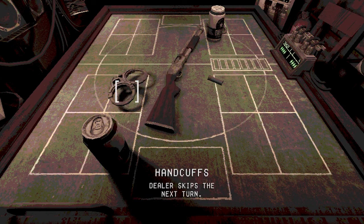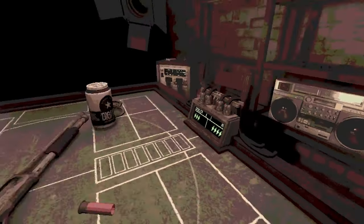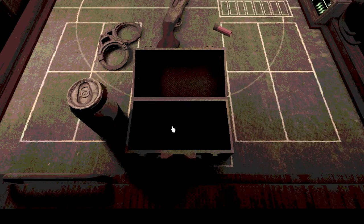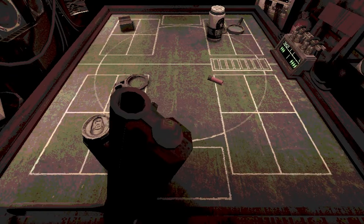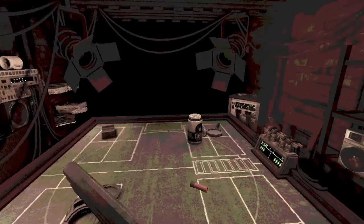The rules are simple. A shotgun is loaded with an amount of blank and live cartridges. You know how many, but the order is random. You can shoot yourself or the dealer. If someone gets shot, they lose a defibrillator charge — these are essentially lives. If someone shoots themselves and it's a blank, they can skip the next person's turn. Shoot the dealer enough times, or have him shoot himself enough times before you die, and you win. But seriously, how badly does this protagonist need cash?